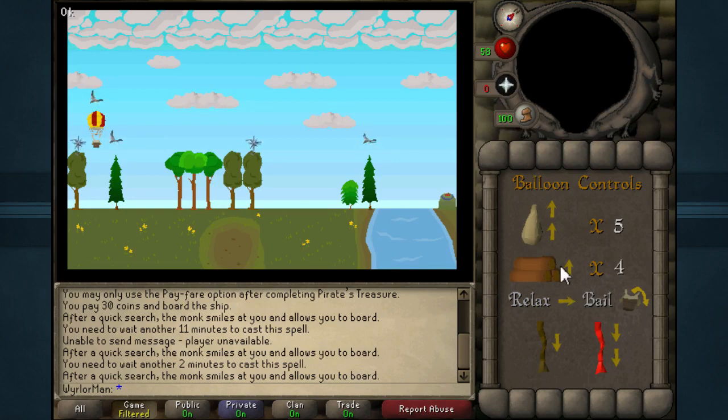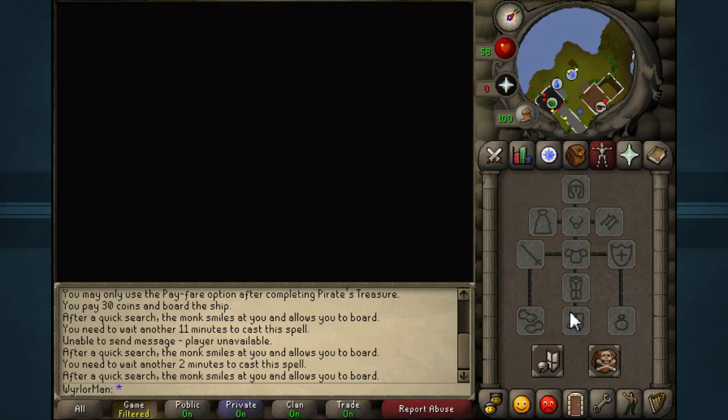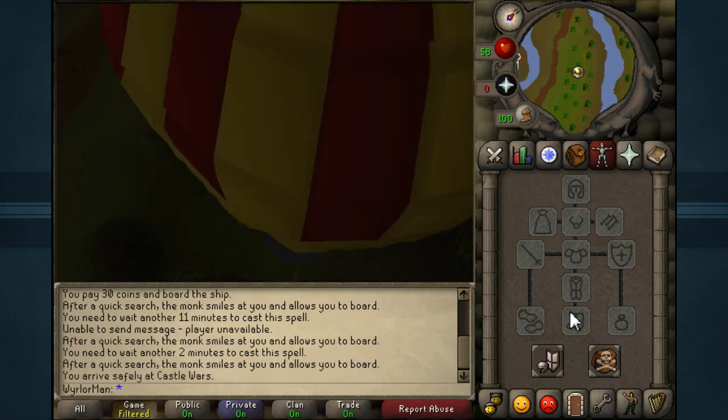On screen three, burn one log to go up one, relax two to move over a little bit, pull the normal rope to go down, then relax three. Burn one log to go up one, then pull the red rope to go down two. Relax four times. Drop a sandbag which moves us up two spaces, pull the red rope which moves us down two spaces, relax twice, and then pull the normal rope. And there we go — that brings us to Castle Wars.